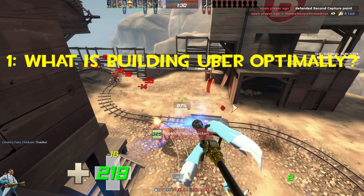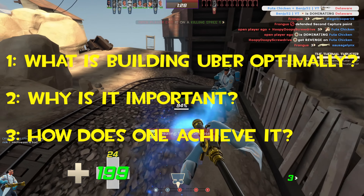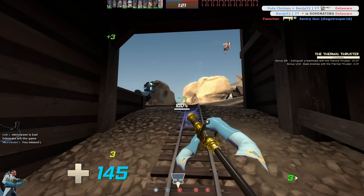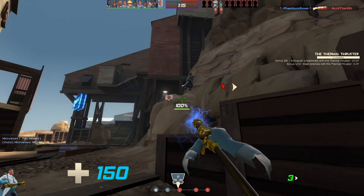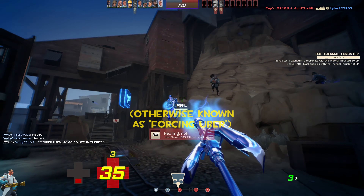So what is building uber optimally, why is it important, and how does one achieve it? Building uber optimally is where you are building your ubercharge as fast as you possibly can. This is very important as it means your team can both execute more uber pushes in a match and will give you a safety net from dying quicker should someone ever put you in a do-or-die state.